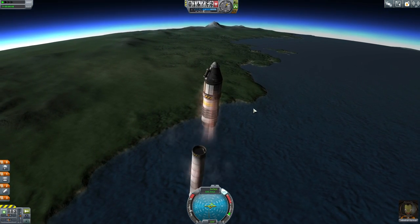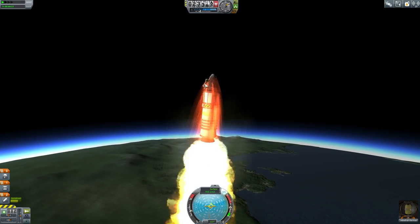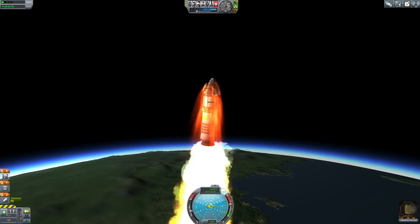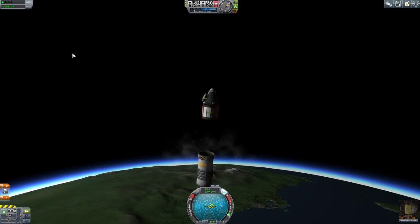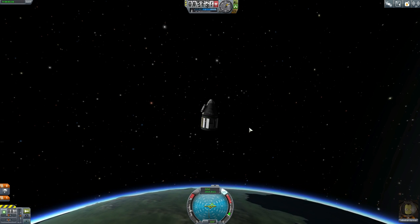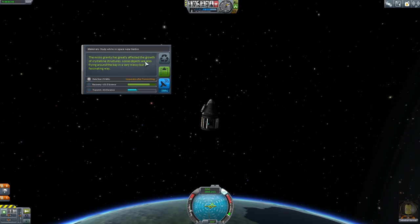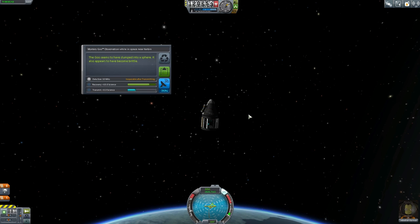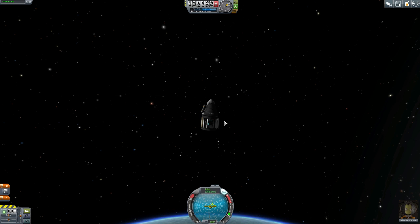Let's reset the materials bay and see what happens when we get up into space. Let's decouple and launch the next phase. Now I want to get into space and observe these materials. Let's reset the goo canister too. Let's decouple and get up into space. Now that we're in space, the materials bay gives 25 science — the microgravity has greatly affected the growth of crystalline structures. And the mystery goo gives plus 10 science — the goo seems to have clumped into a sphere and become brittle. Let's keep that data, so that's 35 science if we recover this.